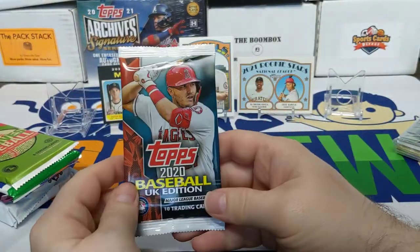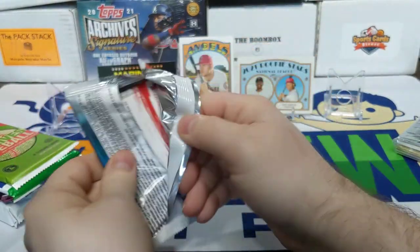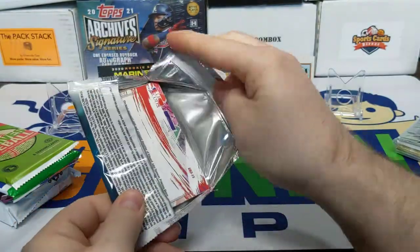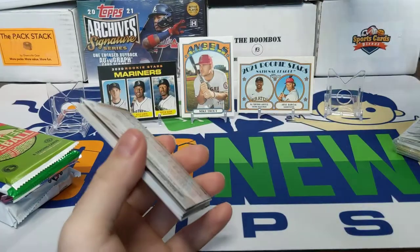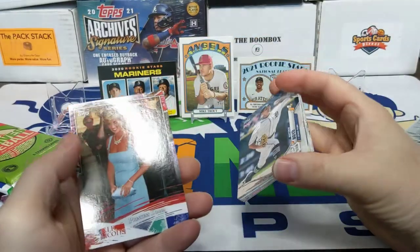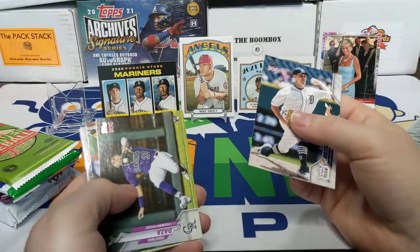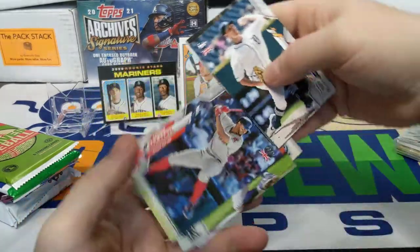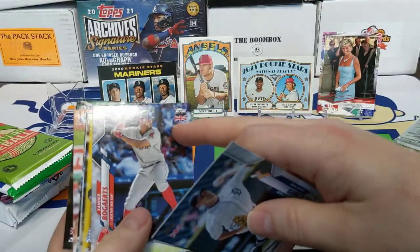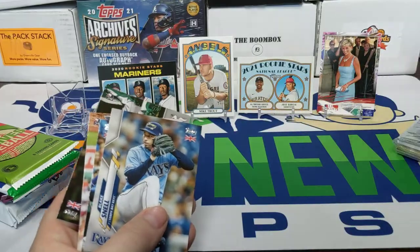Topps UK — hoping to get one of those big Ben parallels. We got one of the UK Icons inserts — the UK Icons — and who did we get? Princess Diana! She's in the top five right now. It's basically the same design, just has a little UK flag in the top corner. The parallels are really sweet looking. There's a Trevor Story for the PC.